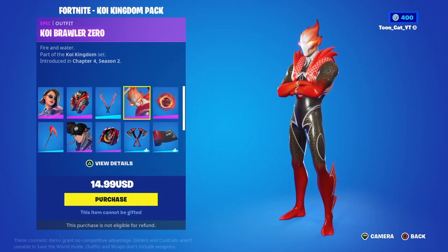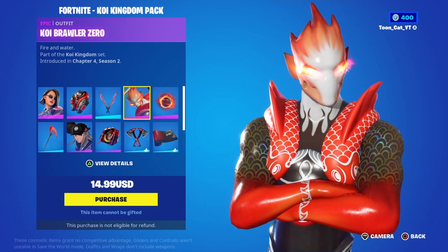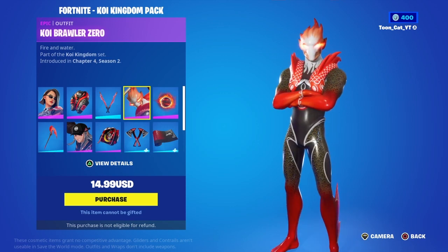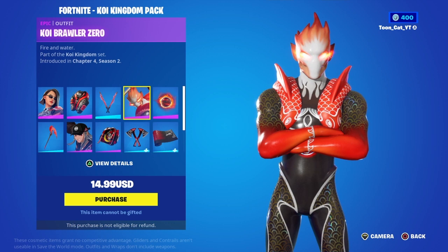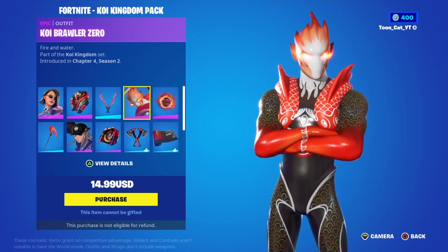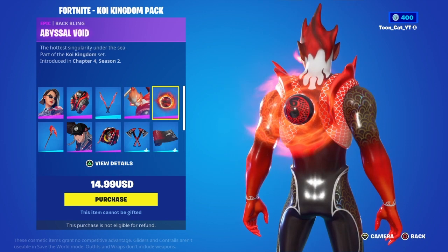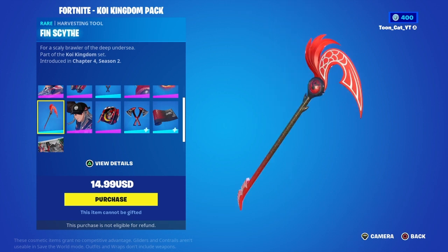The Koi Brawler Zero — he looks very cool, not gonna lie. I love the Koi version of Brawler Zero. It's like a fish type, Koi means it's like a fish type — fire and water. So it's Zero but basically a Koi version, with the Abyssal Void back bling and the Fin Scythe pickaxe.